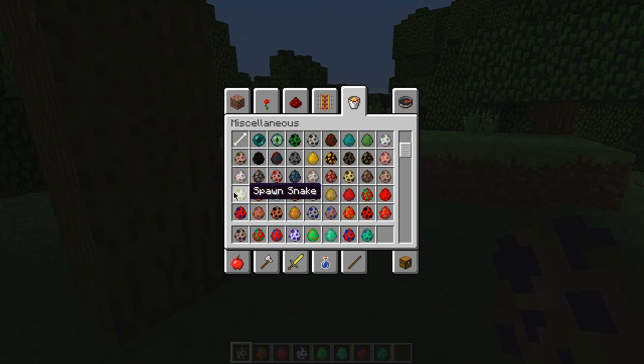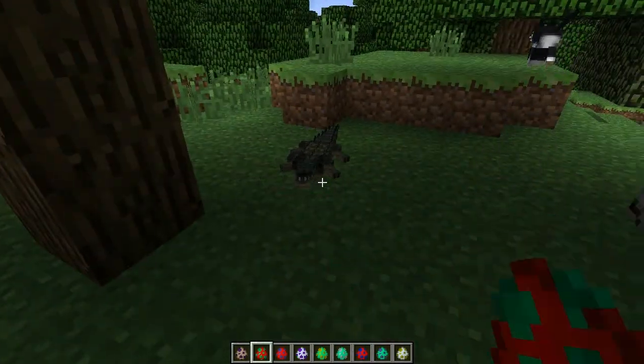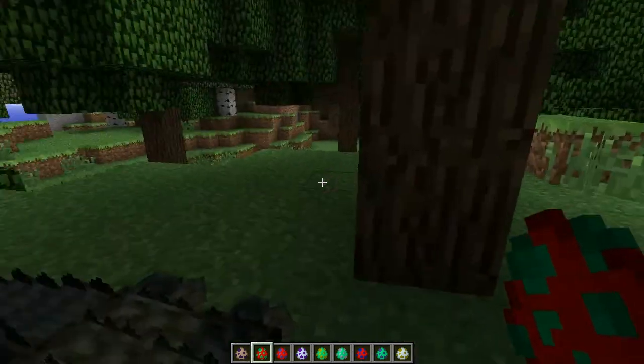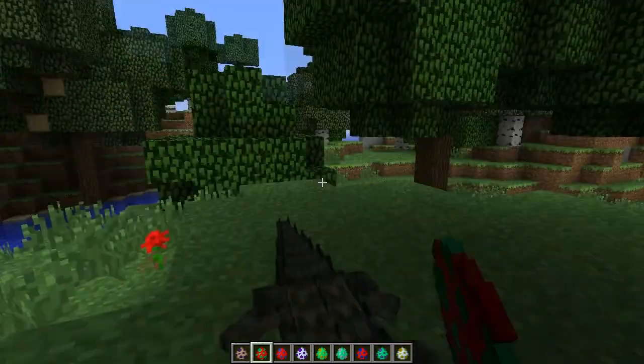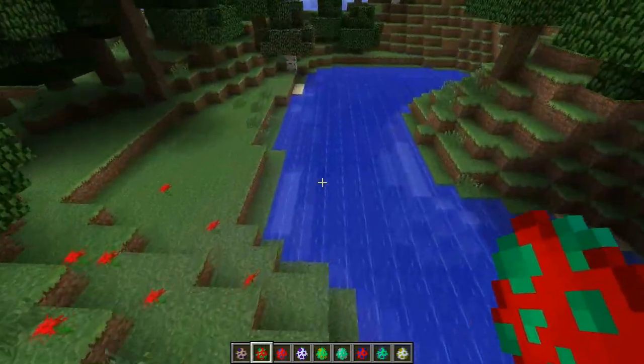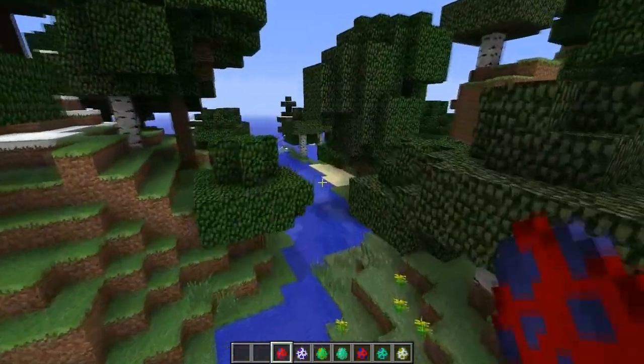Let's get a couple of snakes out. So there's a cat, crocodile - oh, that's a baby crocodile. There you go, they get bigger as you can see. Oh, he's actually biting me - get off! Those things will actually barrel-roll with you and drag you into the water and actually kill you, so be careful with them. They're feisty little things, not the nicest.